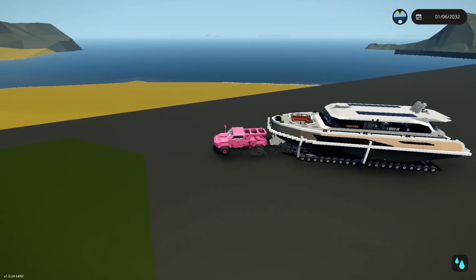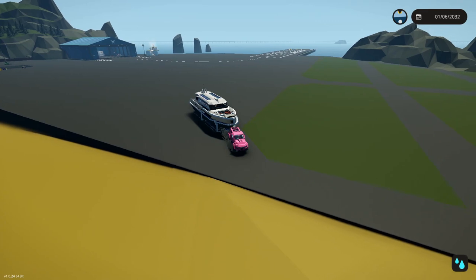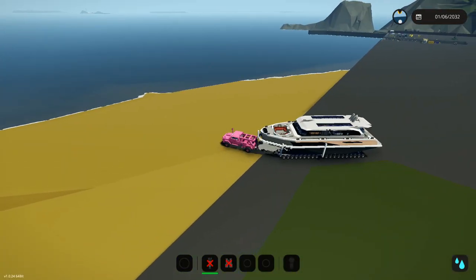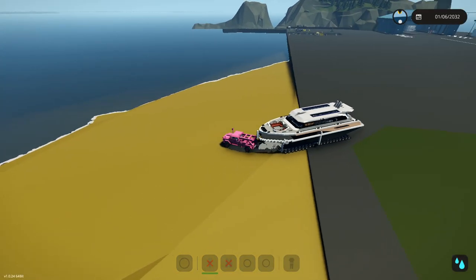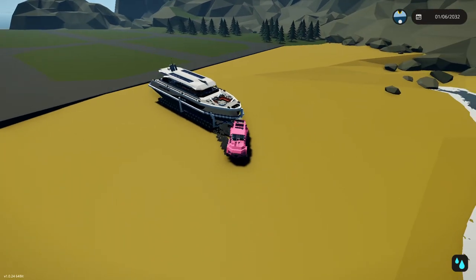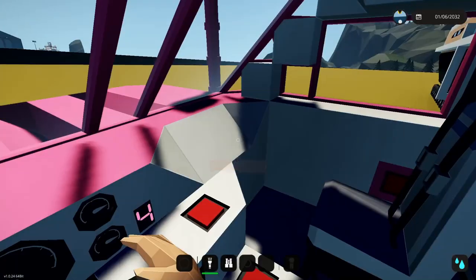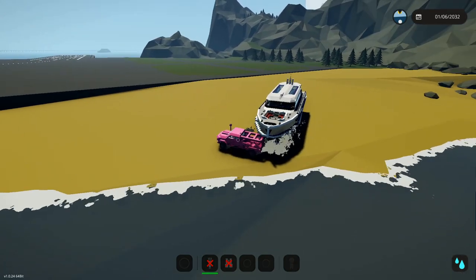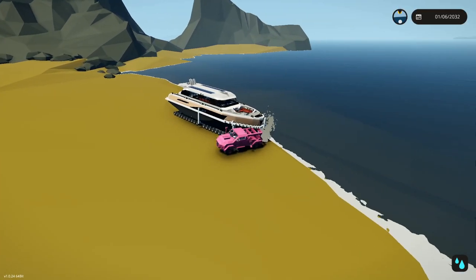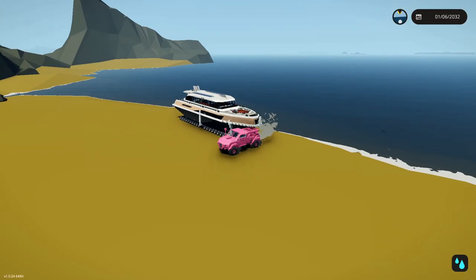We're nearing the edge of this little cliff and I don't want to get hung up on the edge. One of the biggest problems is I've got this thing moving at five or six miles an hour but it's a combined 16 tons and I only have brakes on the front truck. I'm going to try and drift it into the ocean — trailer, please stop. This is bad. I should have put brakes on the trailer — that would have been a good idea. Somehow I've stopped it.